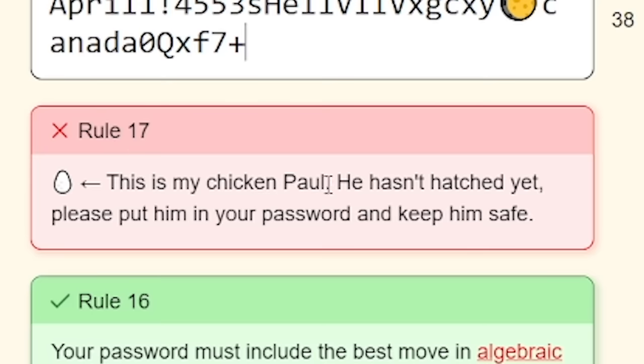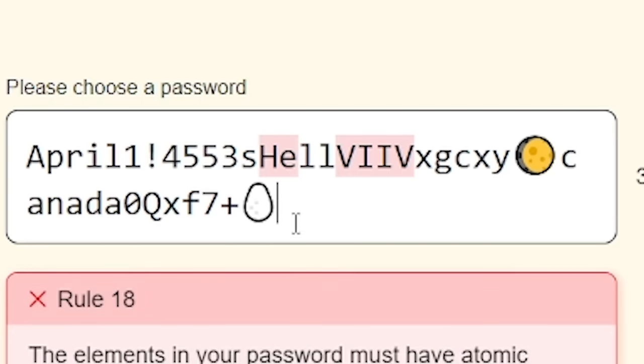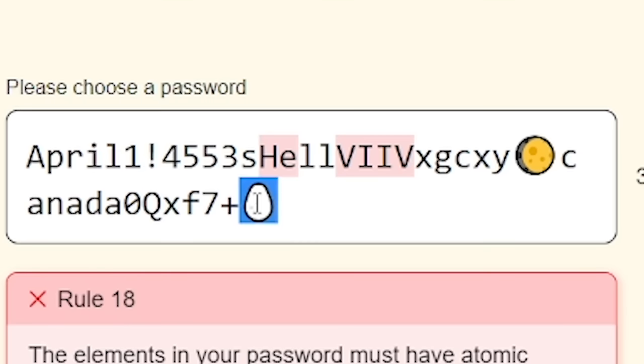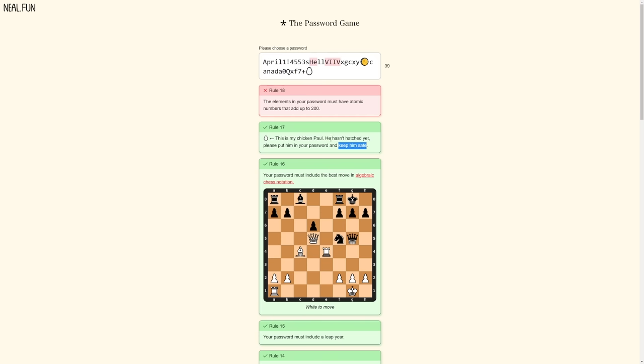Rule 17: this is my chicken Paul. He hasn't hatched yet. Please put him in your password and keep him safe. So we'll grab Paul and shove him in. I assume if we accidentally delete that, it says 'keep him safe' - so will that be the end of the game? Let's hopefully not find out.